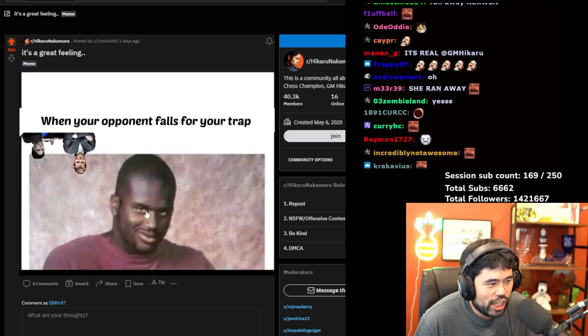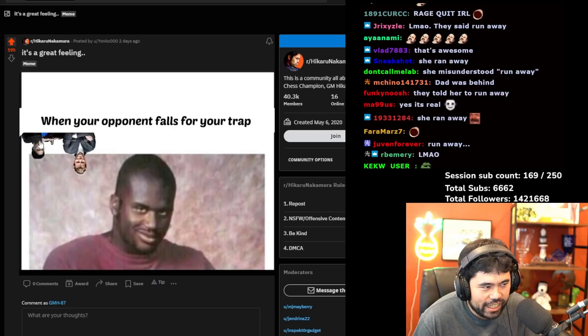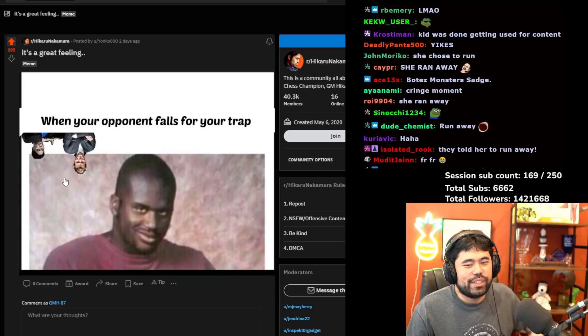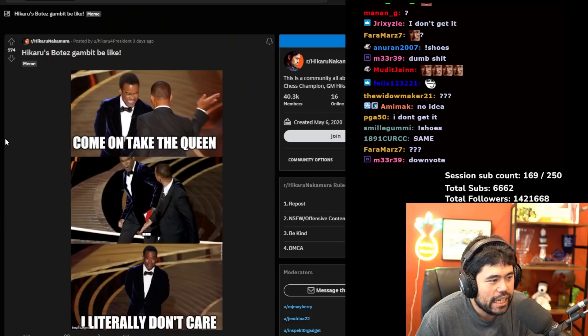What's up next — 'It's a great feeling when your opponent falls for your trap.' This is Shaq, and then Magnus and I are here. I'm apparently missing the joke — I don't know what this is. Shaq is here and then Magnus and I are hiding here. I'm missing the joke — I just don't get it.